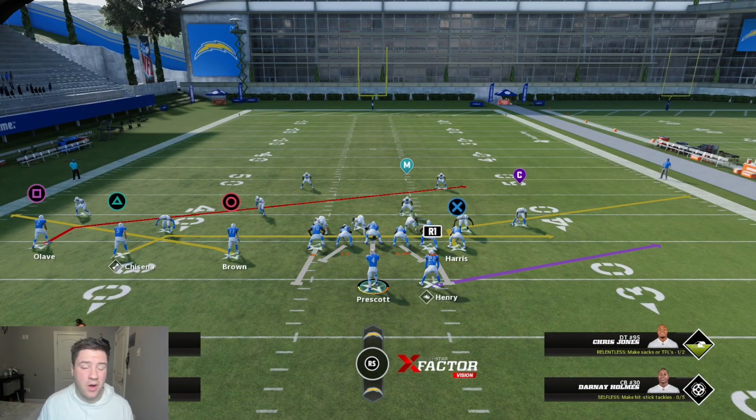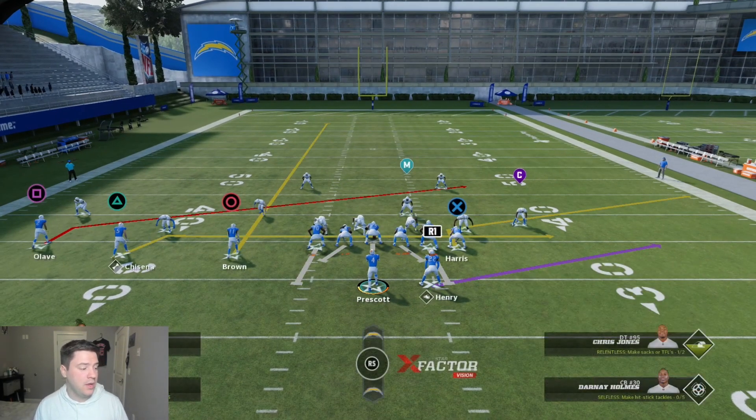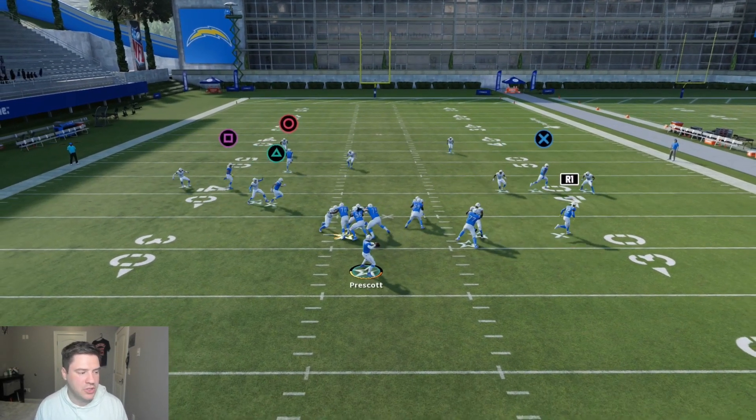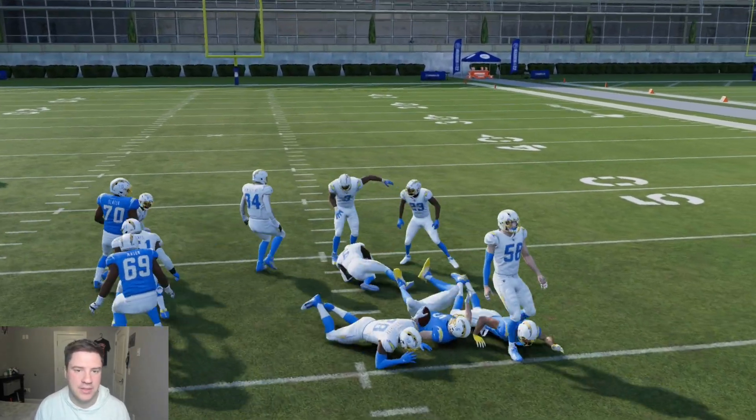On the left side, this play also gives you a slant, a drag, and a flat route. My biggest use case for them is the slant route from your square receiver. If the user commits to the tight end, that should leave the seam and the slant wide open. I'll run a seam route to take that safety out — if it's cover two — and then I'll take either my drag or my slant, which should both be wide open for quick chunk gains if they're covering the tight end route.